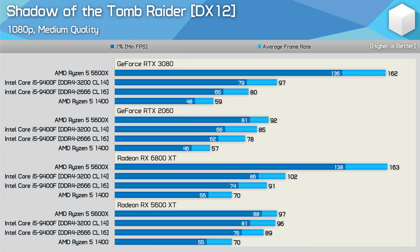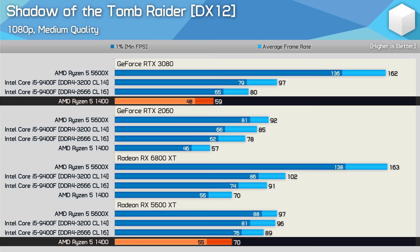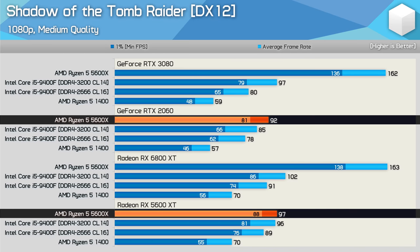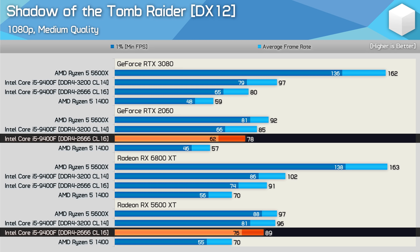Shadow of the Tomb Raider is a very CPU-demanding DirectX 12 title and here we see performance regression with GeForce GPUs even with the Core i5 9400F, at least using the more realistic DDR4-2666 configuration. The Ryzen 5 1400 managed 70 FPS average with a 1% low of around 55 FPS using a Radeon GPU, meaning the RX 5600 XT was 19% faster than the RTX 3080. The 9400F on DDR4-2666 with the 5600 XT hit 89 FPS — an 11% increase over what it could do with even the RTX 3080. So the 5600 XT was just 5% faster than the RTX 2060 with the 5600X, but 14% faster with the more budget-friendly 9400F.